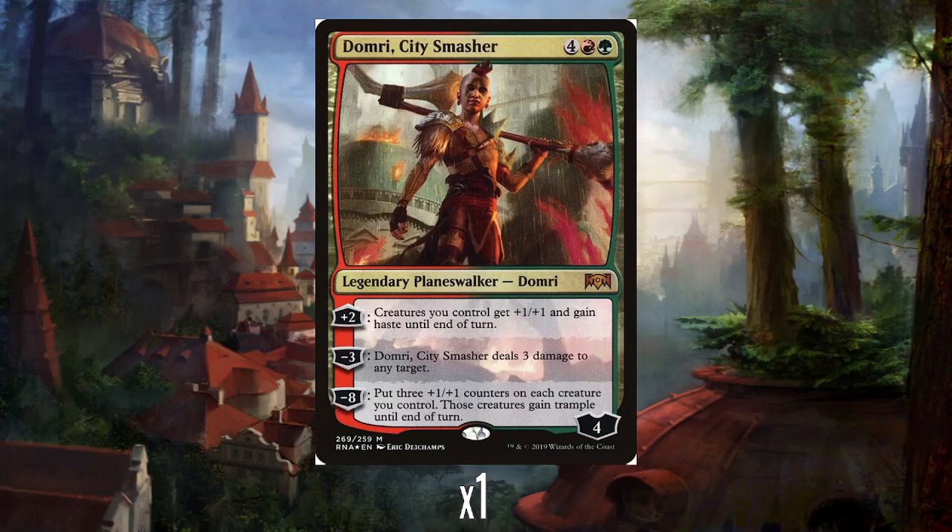His minus 3 deals 3 damage to any target. Obviously you don't want to use that the turn he comes in and go down to 1 loyalty, but if you have to — it is any target, which is actually quite nice.